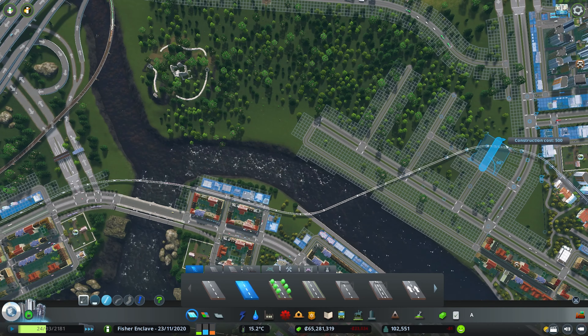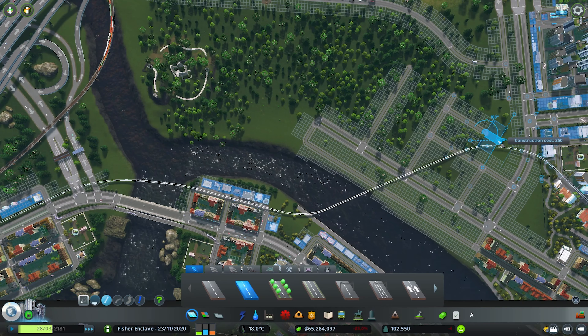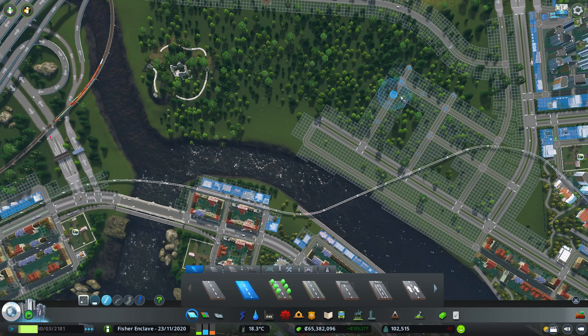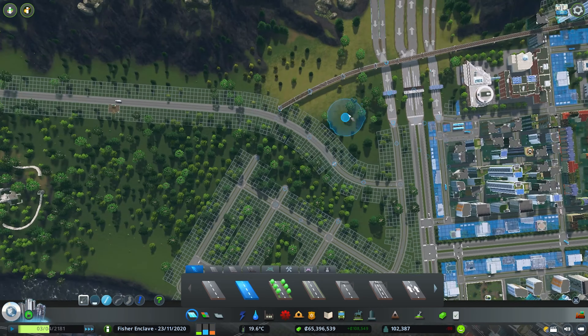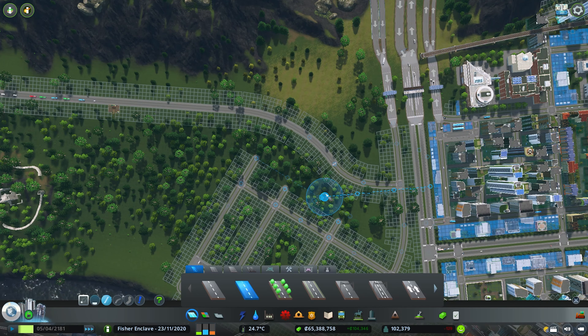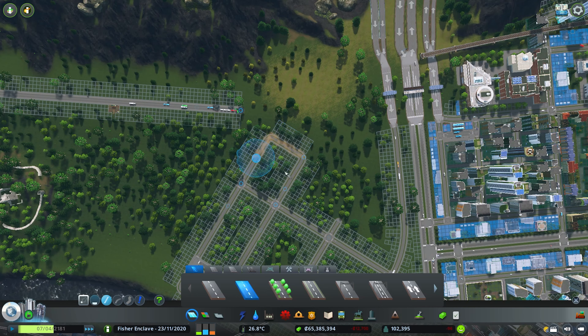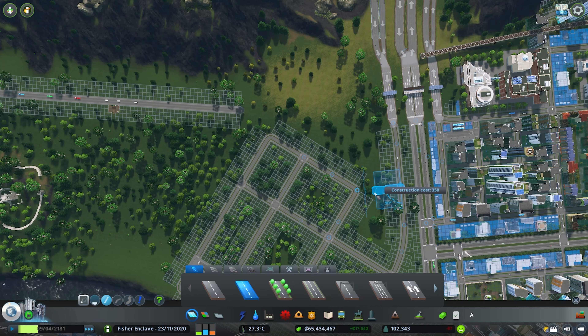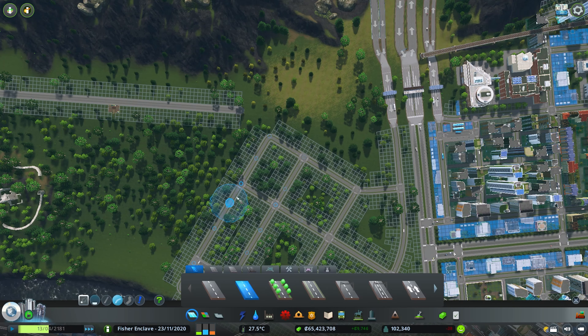At this point of the game, the majority of city demands are just residential and commercial with just a steady low office or industry demand. But regardless of the map theme, my commercial preference has always been the local and organic produce because it creates a height difference where these structures are the lowest height while the residential are mid to high rise buildings. We have just reconnected our entrance from the side toll booth and notice how I avoided connecting it directly to the avenue or the four-lane arterial road.